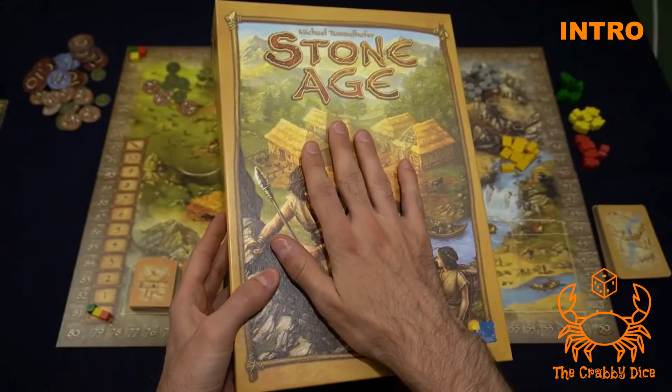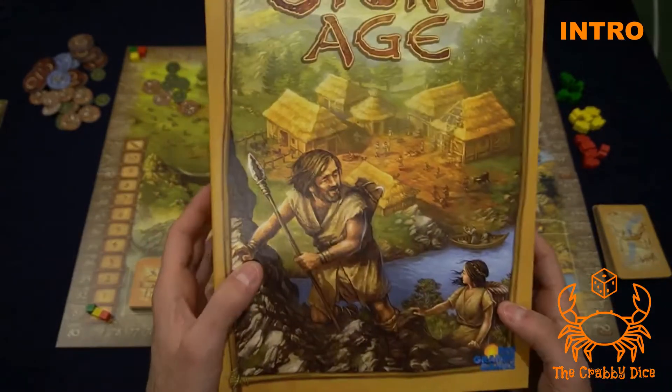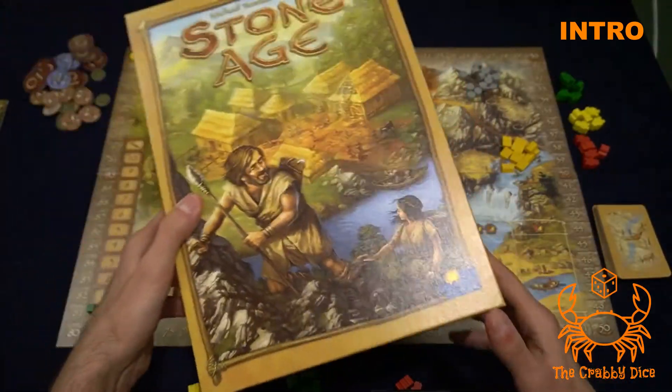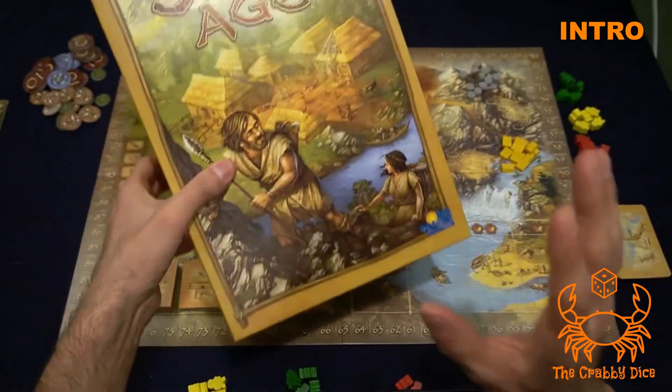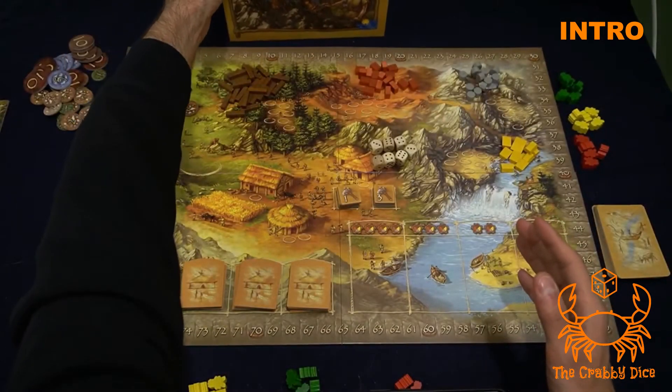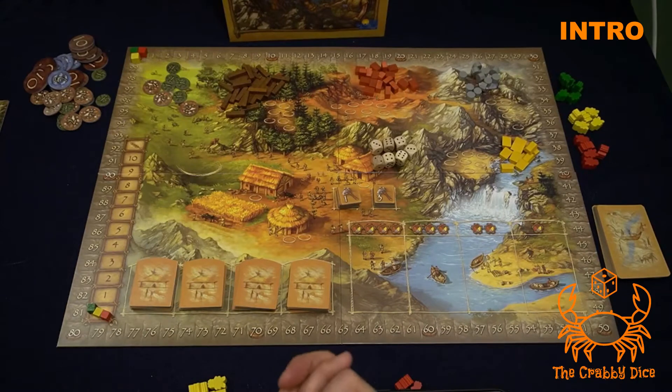Welcome back to Kirby Days. Today we're going to do a full playthrough of Stone Age, which is a super simple worker placement game with a lot of luck because you are rolling dice to get resources. This is very simple — I don't even need to do a rules video for this one. Pretty straightforward, pretty much entry level.